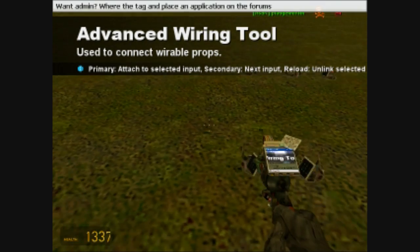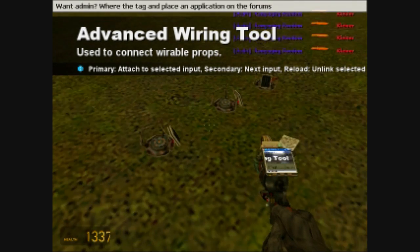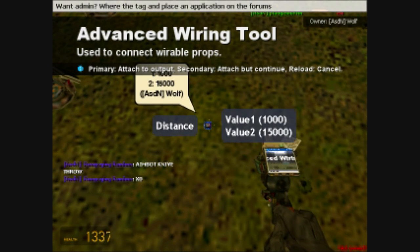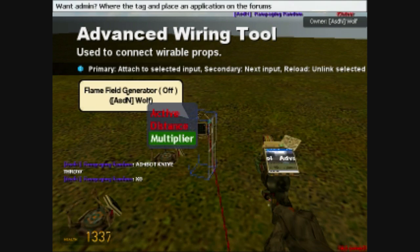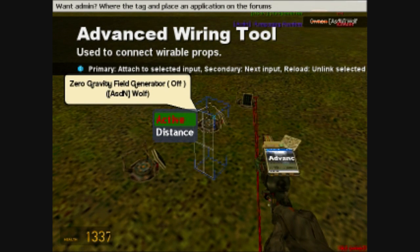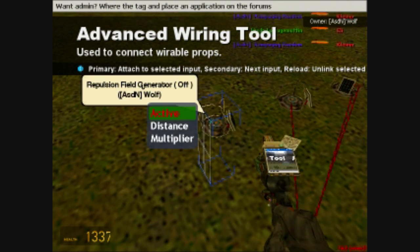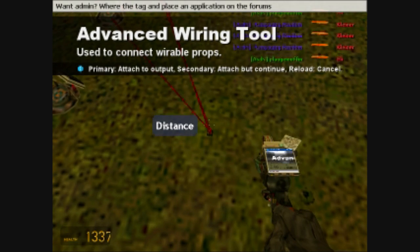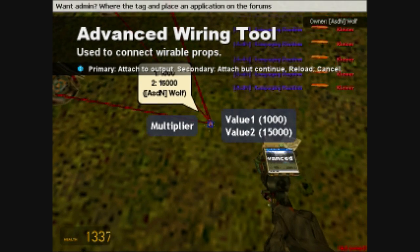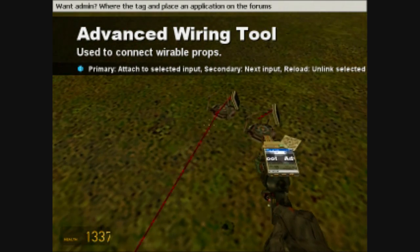Now we're going to start wiring some stuff up. On the flame field generator, we have a distance and a multiplier. We're going to wire the distance to value 1, and we're going to wire the multiplier to value 2. Distance goes to the value of 1, which is the 1,000. This one has a distance and multiplier too, so distance goes to the first constant value, which is 1,000, and the multiplier always goes to the 15,000, which is our second value. Distance to 1, and multiplier to 2.